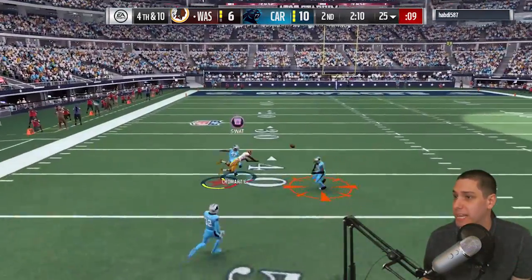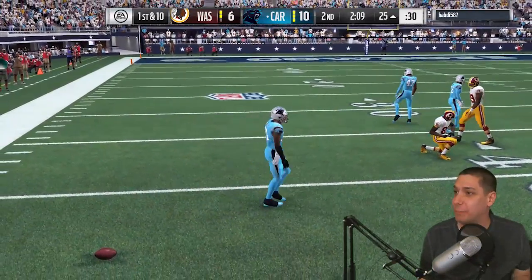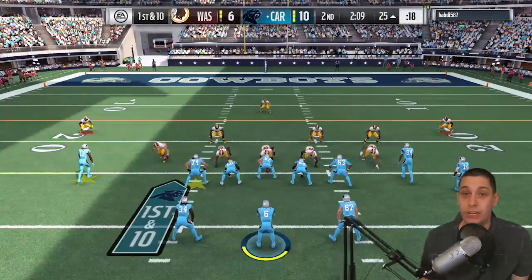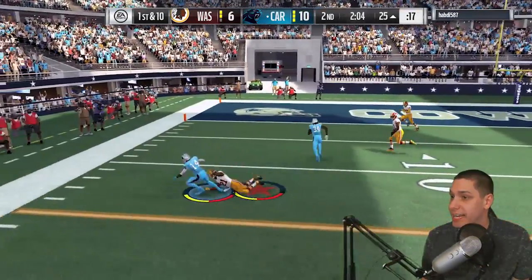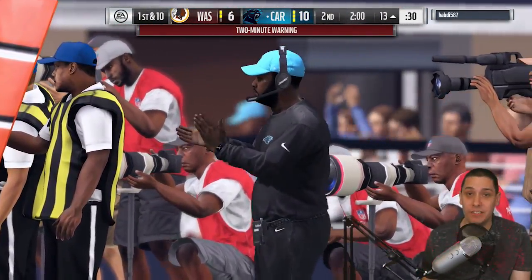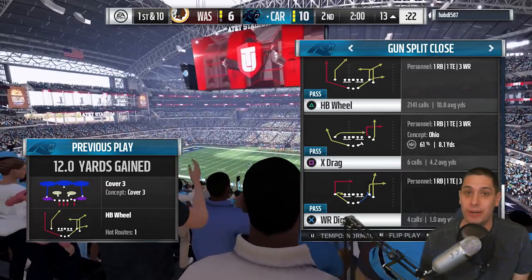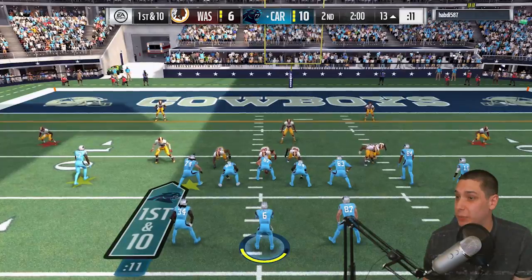He goes deep — come on Cromartie! We make the stop on fourth down and get the ball at the 25 yard line — a huge defensive play. We just need to walk away with some points on this drive. JJ Nelson picks up a first down. Now we're at the two-minute warning, so we can run a little clock. The screen pass worked really well earlier, so I'm going to try it again.